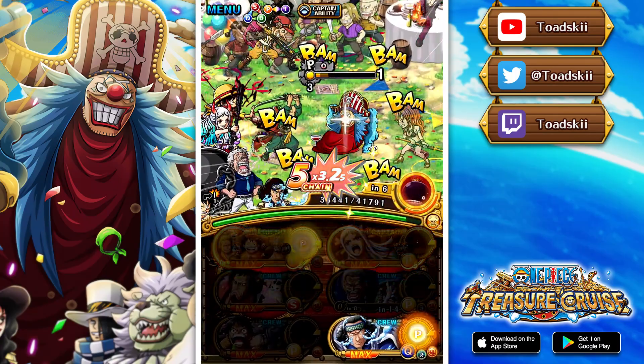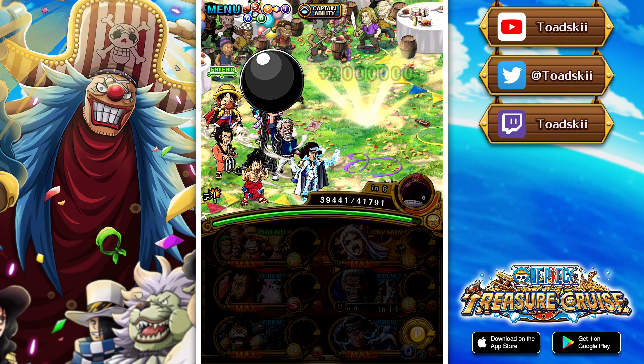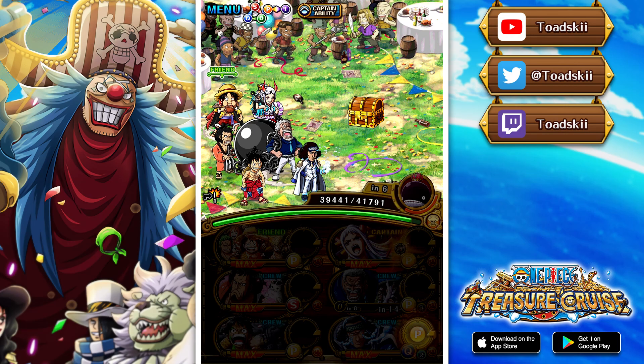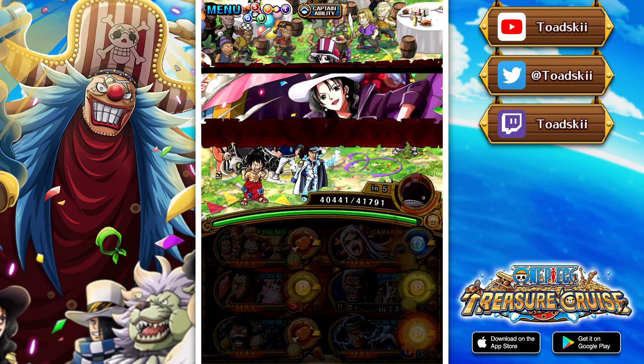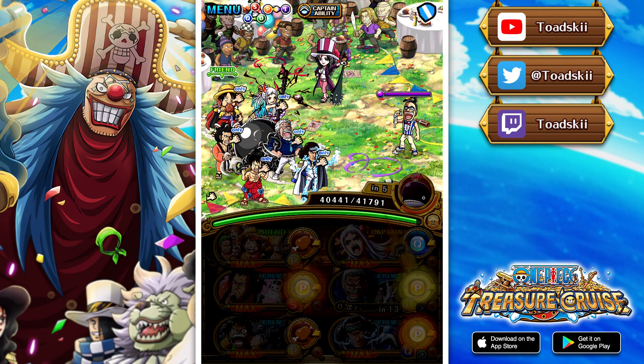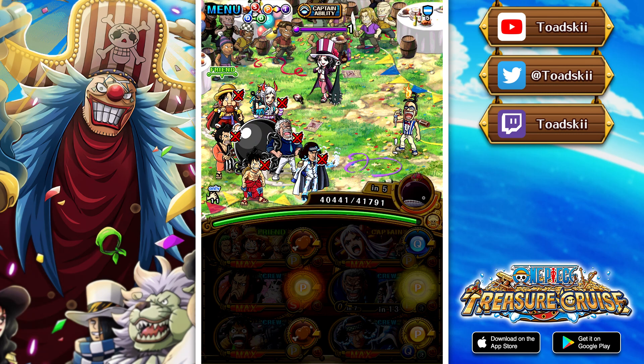On Stage 3 there's a mini boss Buggy who has a perfect barrier and will apply blindness to you. After turn 1, if he does not die, he gives you attack down and paralysis - I think it's 3 turns of attack down and paralysis. Pretty annoying to deal with. So ideally you want to actually take him down on turn 1, otherwise you've got to deal with some stupid shenanigans.